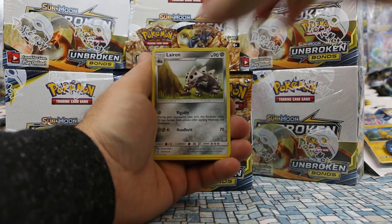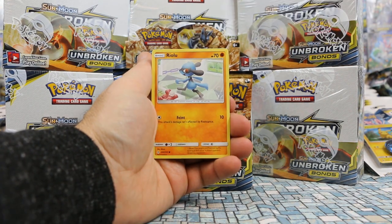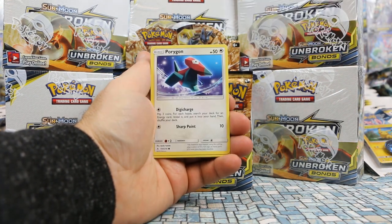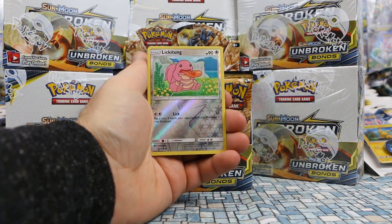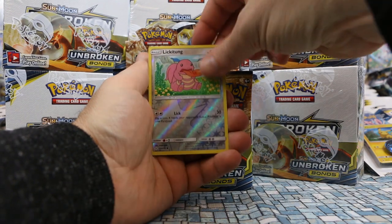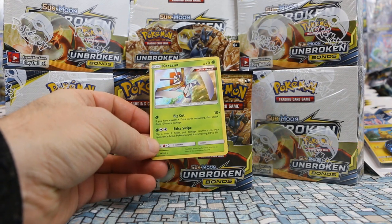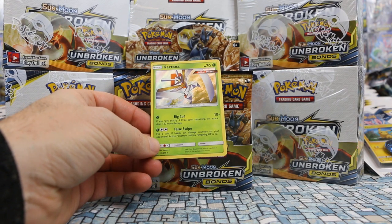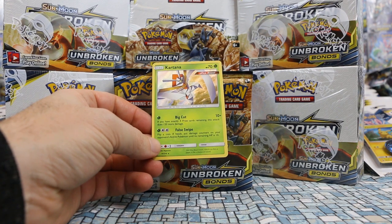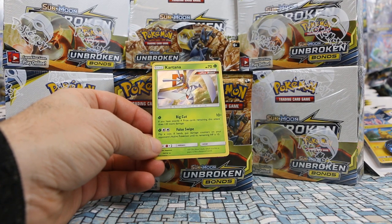We're starting with a Machamp/Marshadow pack, number one. The record we've had over the years is seven ultra rares in one pack, not including Prism Star cards. First up: Welder, Liron, Gliscor, Growlithe, Cubone — pretty adorable — Riolu, Porygon, Inkay. Our reverse is a Lickitung, which is a common reverse. Then we have Kartana, a Grass type. Big Cut — 10 plus: if you have exactly four prize cards remaining this does 110 plus 20 more damage, so 130 damage for one Grass energy. That's pretty cool.